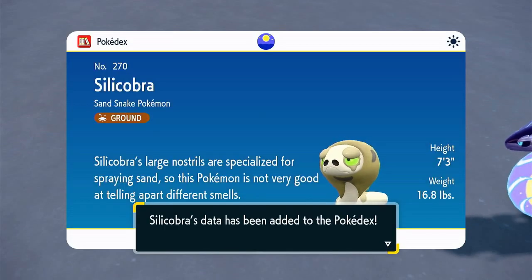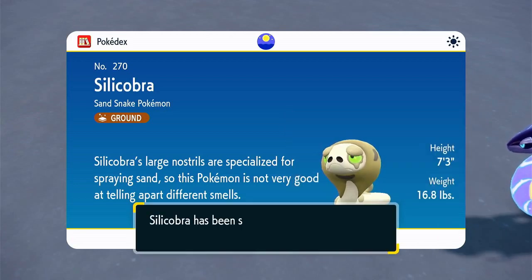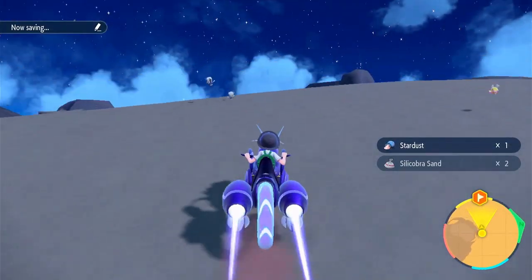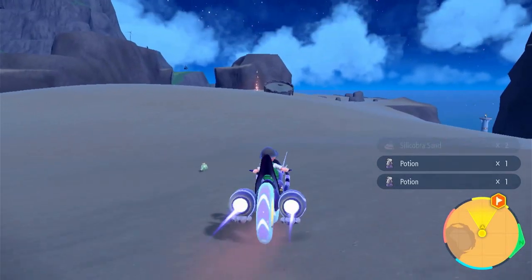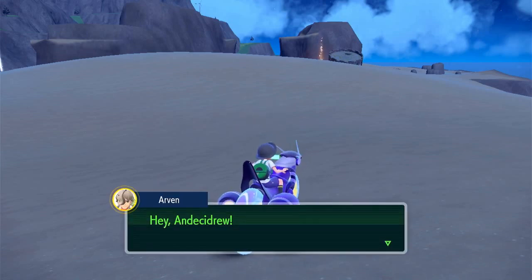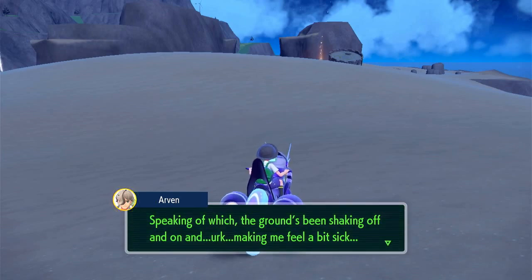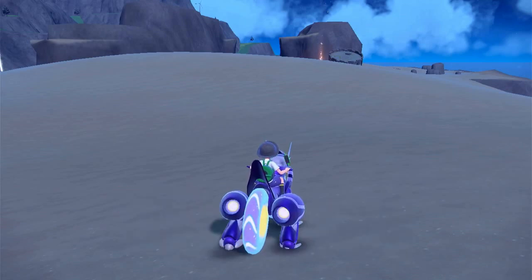Silicobra's large nostrils are specialized for spraying sand, but not very good at telling apart different smells. Aren't snakes usually good at smelling? In real life, snakes smell with their tongue — and they're really good at it too. What's that over there — like, desert ruins? Oh, is there another Titan Pokemon around this area? Rotom is saying: 'This desert is home to the Quaking Earth Titan! The ground shaking is making me feel a bit sick — I'm just gonna sit down and rest a bit before I get to the Titan hunting.'